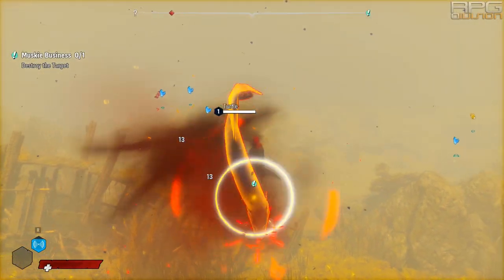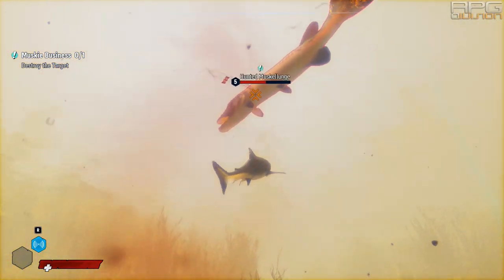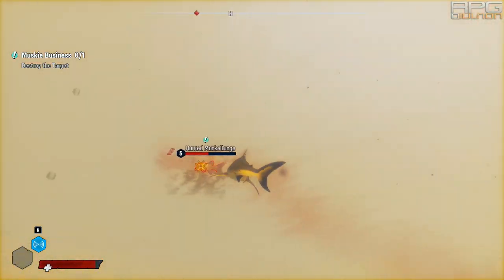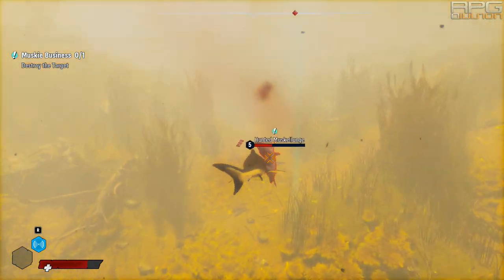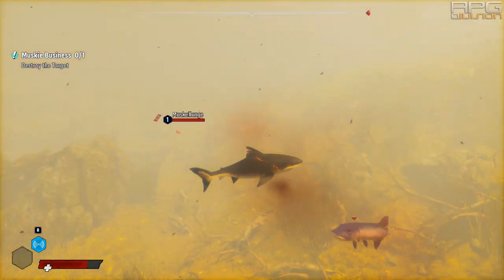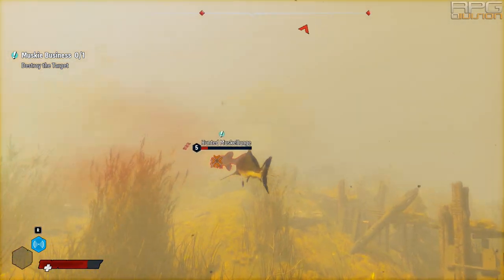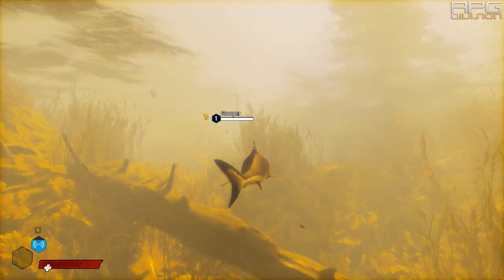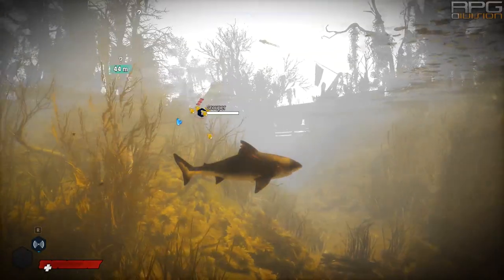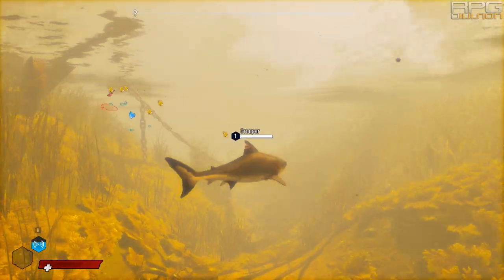So you want to be the ultimate ocean's predator? Well then this video is for you. The most challenging part of the game is definitely the beginning. You are nothing but a little toothless shark that needs to eat seaweed in order to grow. That would not be a problem if there weren't level 8 alligators bossing you around. As a pup, there is only one thing you need to do when you see an alligator — impersonate Forrest Gump and run.